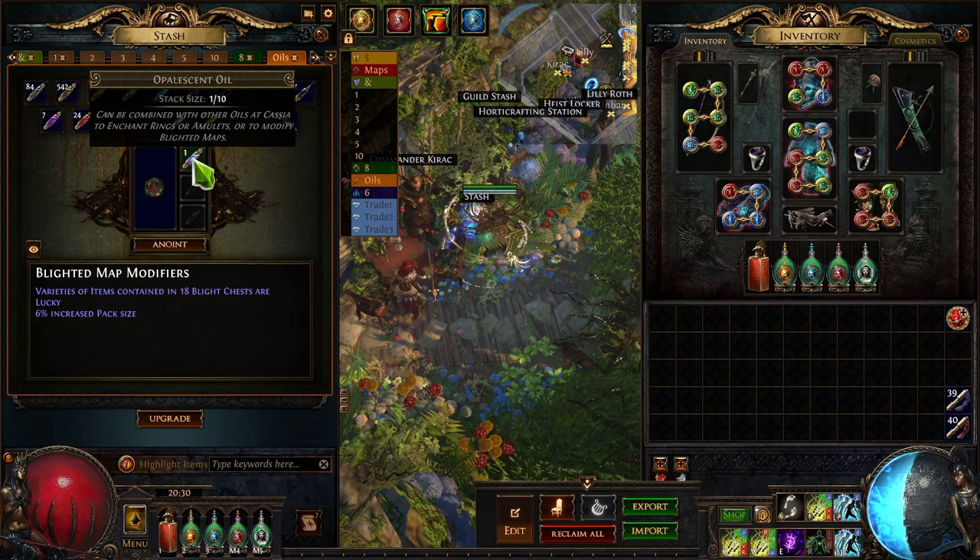So that was my comprehensive blight guide. Overall I think blight is a pretty good mechanic to farm early in the league. It doesn't really require any big investments and can be completed with almost any build. That way you can stack up currency, prepare to buy better items, and progress far. I think it's a perfect mechanic for all players to farm in the first or even second week. I hope you will enjoy it and receive good drops. Thank you very much for watching, please like and subscribe to the channel for more content and see you next time!